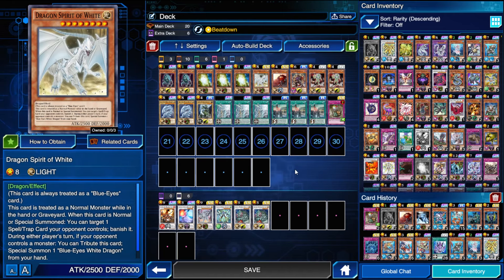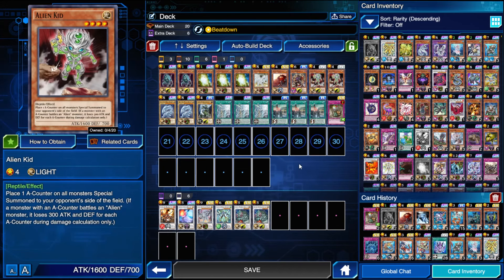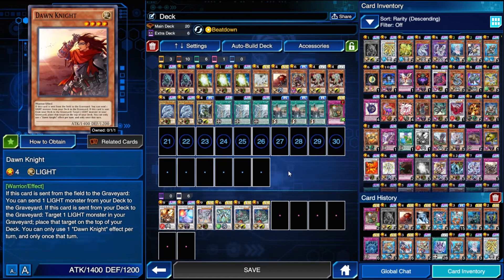Then we have the one Dragon Spirit of White here. Now the one issue with this deck is space, so I want to maximize the cards that are very good and work well together and then play the situational cards like Dragon Spirit of White. The one Dawn Knight simply because it says send one light monster from your deck to the graveyard, which can either be the alien kid to set up your Ammonite plays, or it can be a White Stone of Ancients to summon Dragon Spirit of White in the end phase.